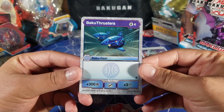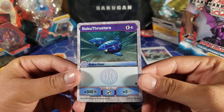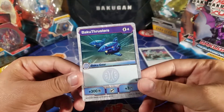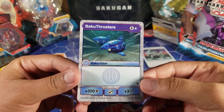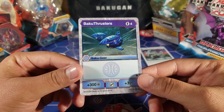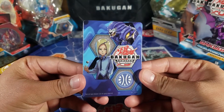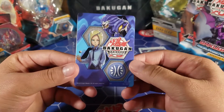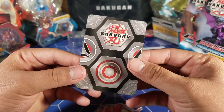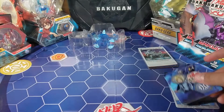There's a Baku Gear card here — Baku Thrusters — but I didn't get the version that includes the actual Baku Gear piece. I still don't know how to play with Baku Gear, I haven't read up on it yet. And there's also an Aquos card — this is the first time I've gotten one of these, I don't really know what it is.